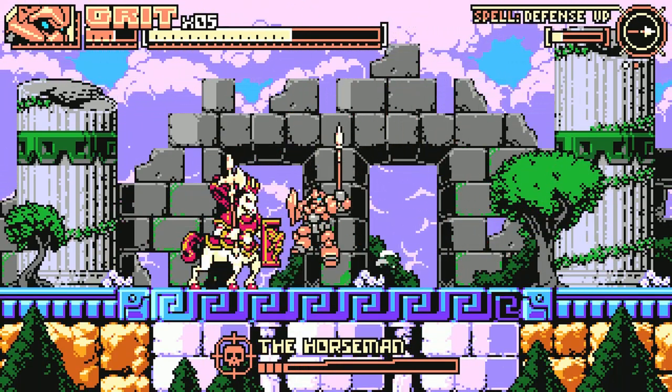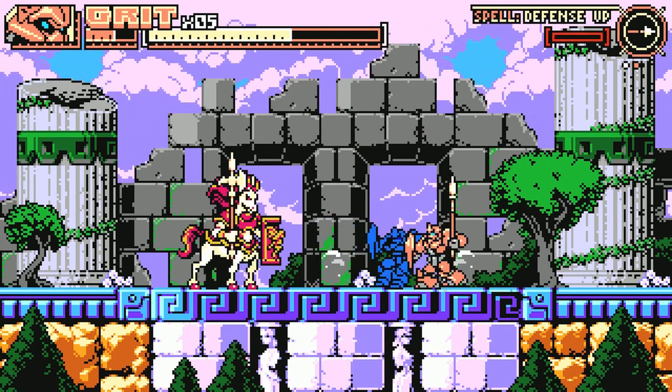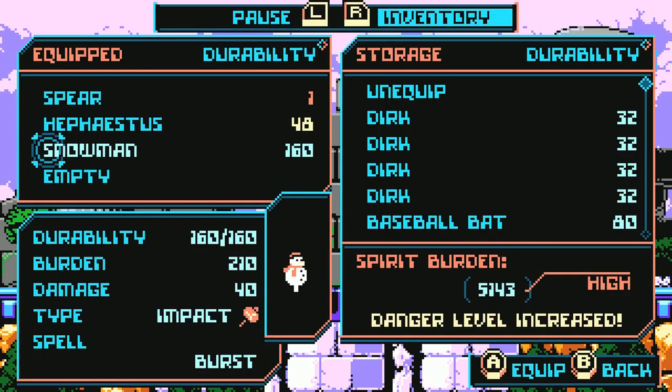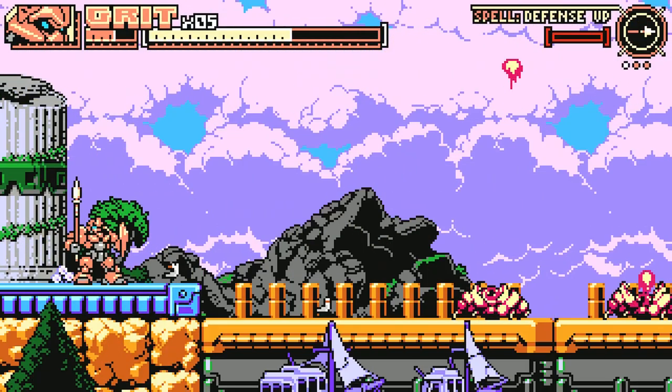Honestly, easiest boss out of all of them in this game. His attack patterns are so predictable, and he gives you so much breathing room between attacks. Gonna give me the snowman, huh? Let's see if it was blunt or impact. 40 damage, burden is pretty high, durability is okay. I forget what burst was. Oh, this is a slow weapon.